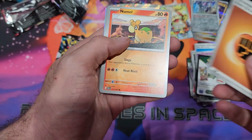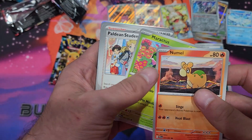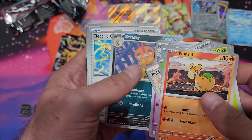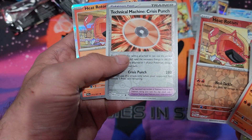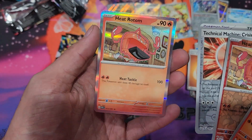Energy cards, we got Nymble, Maractus, Paldean Student, Lapras, Whimsicott, Scrafty, Electric Generator, Heat Rotom, Reverse Holo, Technical Machine Crisis Punch, and another Heat Rotom as the rare.